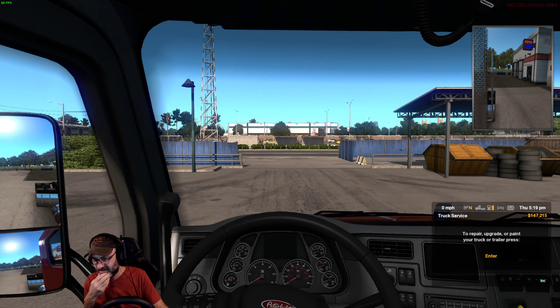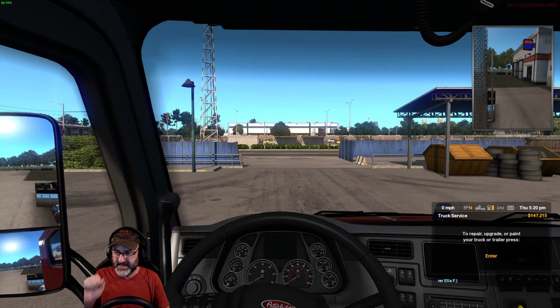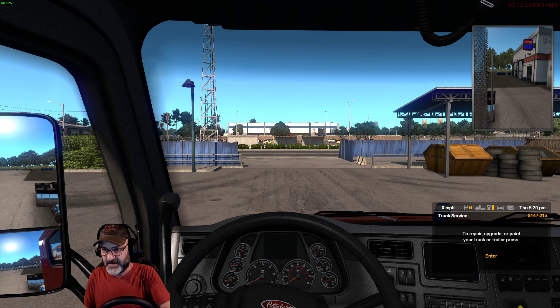Holy shit. $5,900 from Ella. F7 plus Enter and then get yourself towed — which the tow costs, I don't know, a couple hundred bucks.